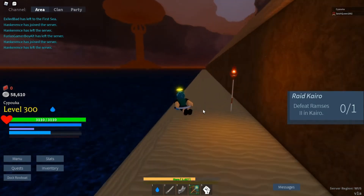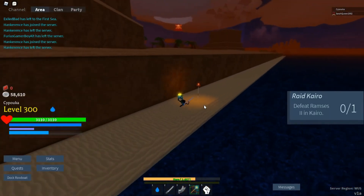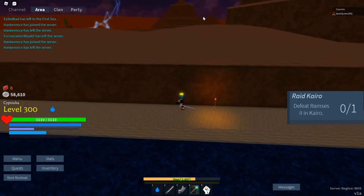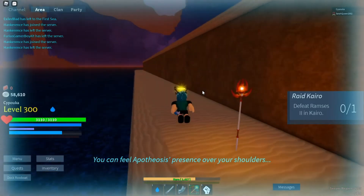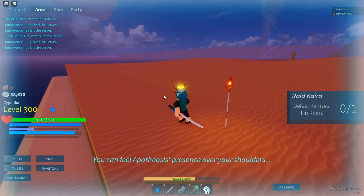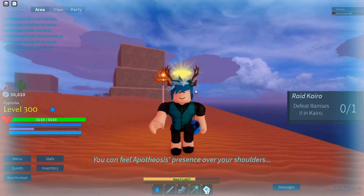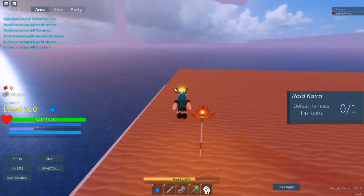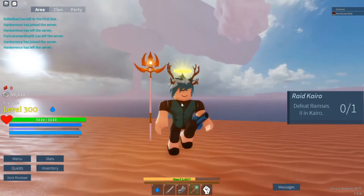Before I end the video, I wanted to talk about some spots I use when I have my TinyTask automation running. Usually when the server shuts down or I get killed, I go on the shores of some islands. For example, this island — I'd go on the shore by that pyramid. Two places I'd recommend in the first sea: one of the floating wilderness islands up in the Columbus area.